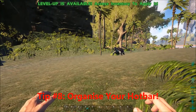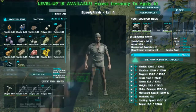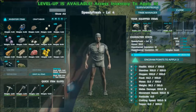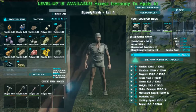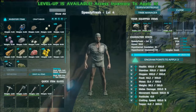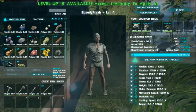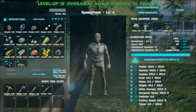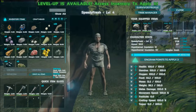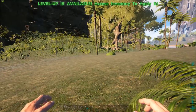Tip eight is to always keep an organized hotbar. If you always put the same items in the same numbers, it'll become second nature to you. If you ever change server or create a new survivor, you'll always put the items straight away where you want them, craft them, and away you go. It's much quicker than accidentally pressing the wrong number and getting the wrong tool out at a critical time.